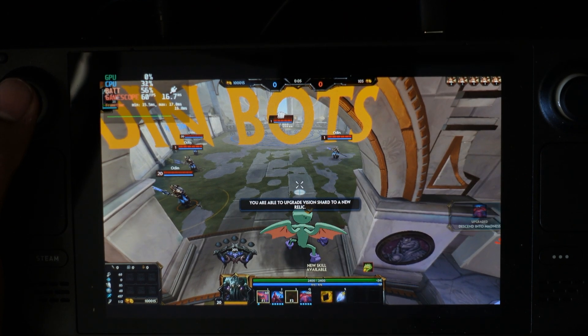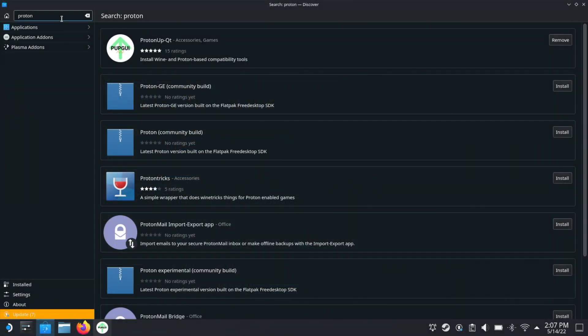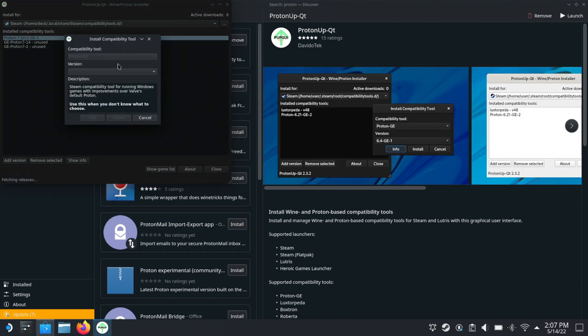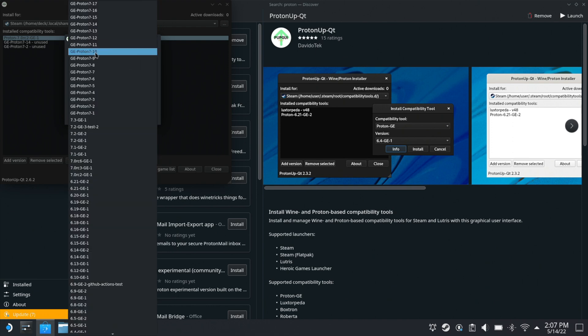I got Smite to run on the Steam Deck. Here's a quick guide to do it. First, we need to install ProtonApp Qt. After that's installed, launch it and we need to install another Proton version.